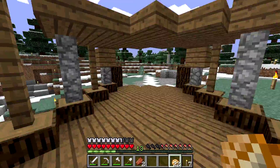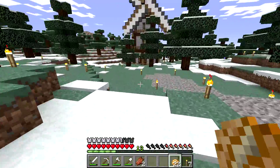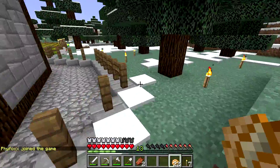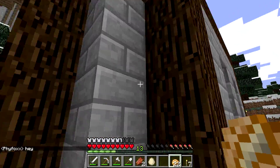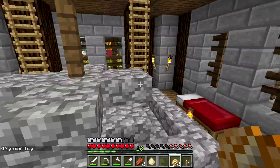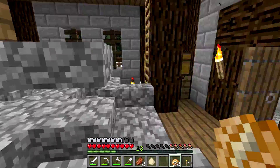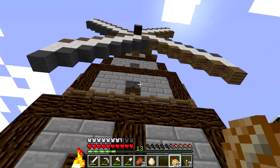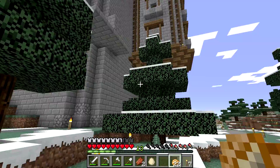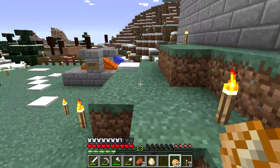Oh my gosh, I had not seen that windmill yet — look at that, that is gorgeous! We have some very talented builders on the server, people who are considerably more talented than I am. Let's head inside — we've got a grindstone and everything. I actually took a look at this before when I was given my tour of the server, but I did not see the outside and realize it's a giant windmill — that makes it a hundred times cooler. That's what our spawn building looks like right now; not too bad, but it could definitely use some dimension and decorating on the outside.